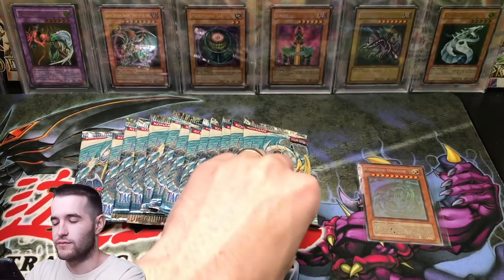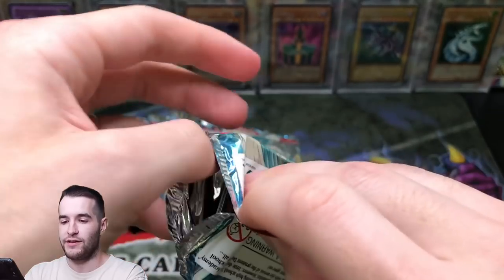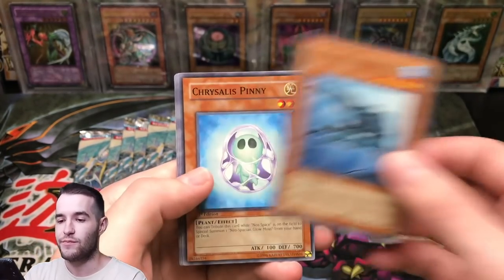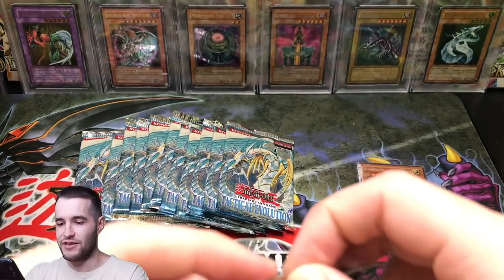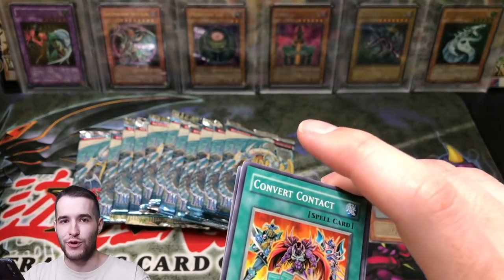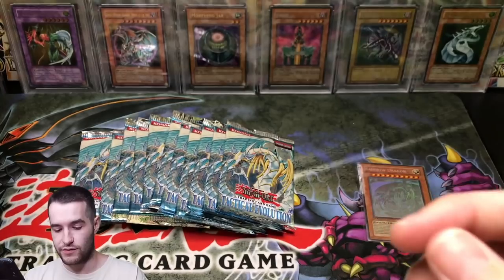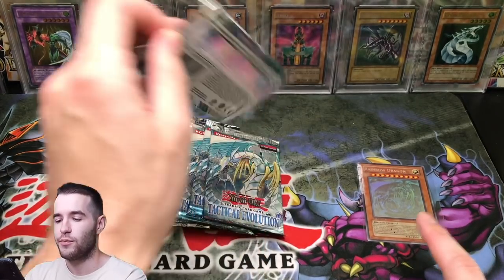A lot of you guys ask — I do multiple recordings. If I have a bunch of one pack and want to open them all at once, I do that and just split it up into different videos so you guys get more videos and I can post every day. I'm glad I didn't do a full 100-pack opening in one video, because if you pull the ghost rare in the first five packs and then have 95 packs waiting it's kind of like — okay we pulled it, so what are we excited about? Fifth Hope is here — super rare, that's an epic ultimate rare.